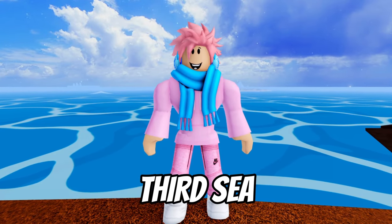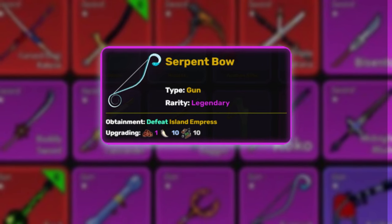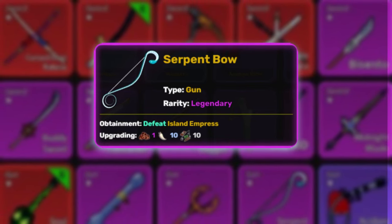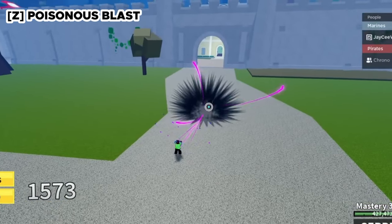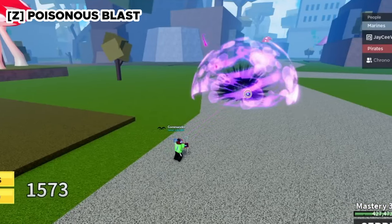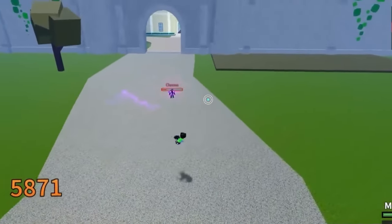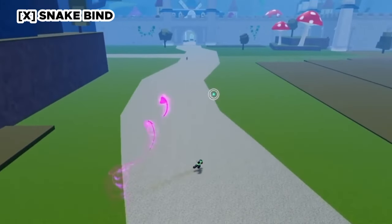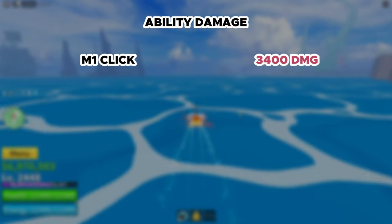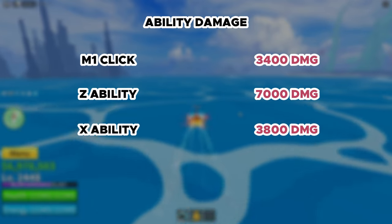Moving on to the third sea. The first gun is the Serpent Bow, another legendary weapon obtained by defeating the Island Empress boss. Grade 2 costs 1 Meteor, 10 vampire fangs, and 10 metal scraps, increasing damage by 10%. The Z ability, Poisonous Blast, fires a huge purple projectile that explodes on contact and deals damage over time. The X ability, Snakebine, fires a fast medium-range projectile that's almost impossible to dodge. M1 does 3,400, Z does 7,000, and X does 3,800.